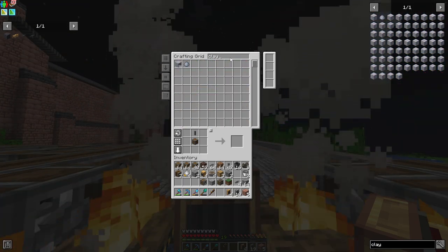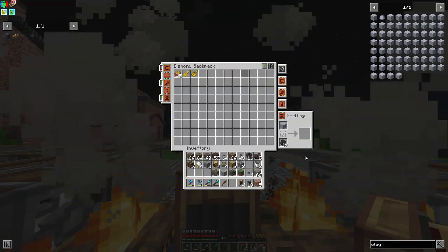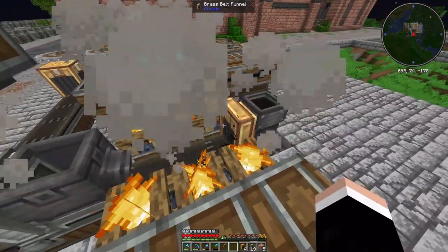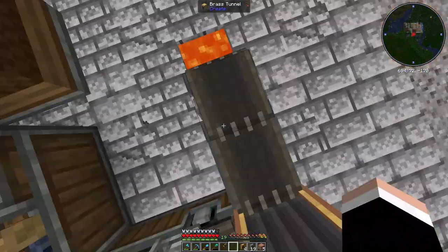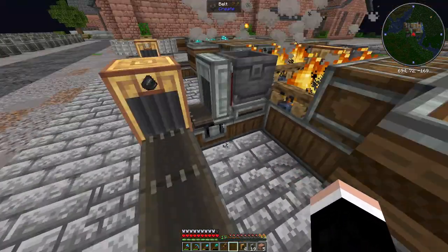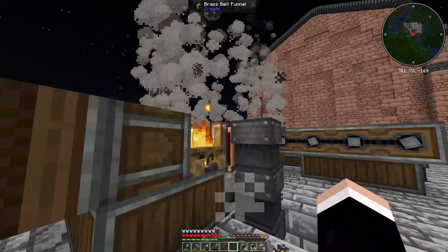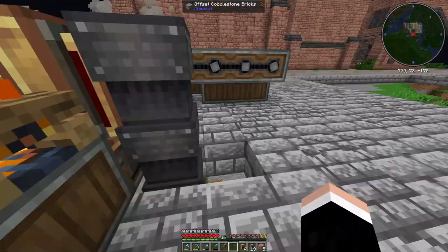Let me get some clay and cook it up using the smelting tab right here. And once that's done I'm gonna put that there. Flint goes through here — since we don't need flint it will go into the lava. As you can see it's fairly compact for what it is, and once the terracotta is done cooking...